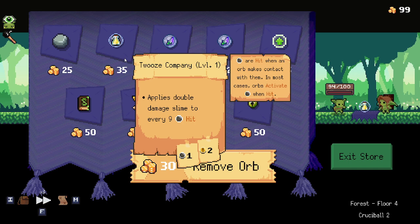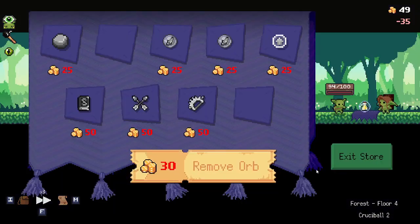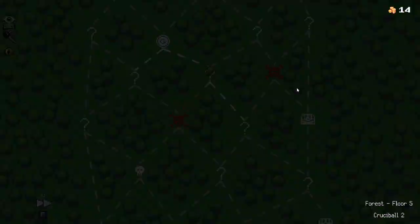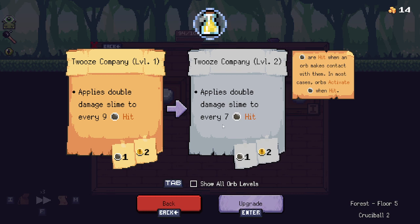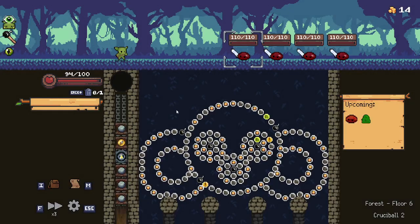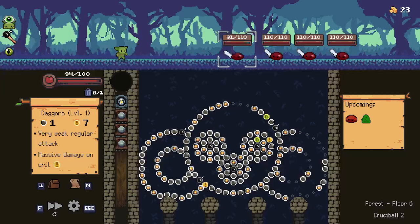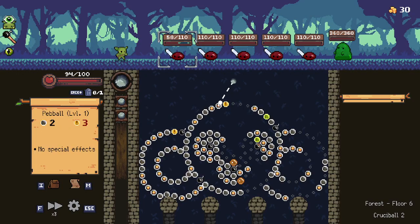Applies double damage slime. Ooh — I assume that applies slime. So this is exactly what I'm looking for. I need something that applies slime to pegs. I think it has to be in one go — it hits six slime pegs, which is rough, because first you have to slime the pegs and then you actually have to hit them.